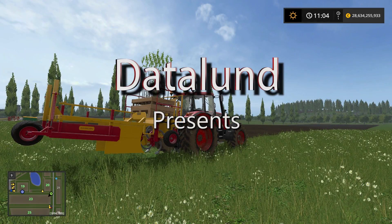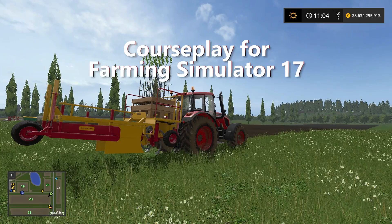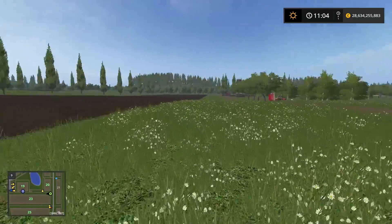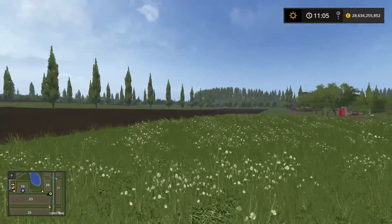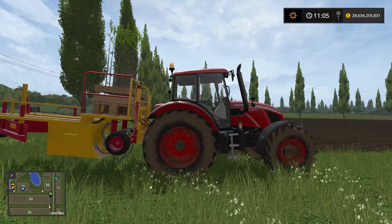Hi everyone, welcome to another Courseplay tutorial. In today's tutorial I'm going to show you how to use Courseplay for planting trees. On South Snowflake we have field number 23 and next to it we have this nice patch of grass. It runs alongside the field and next to the road as well. It feels kind of bare so I want to plant some trees here and show you guys how to do that with Courseplay.